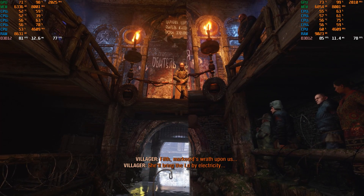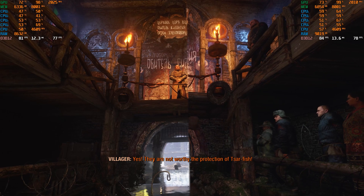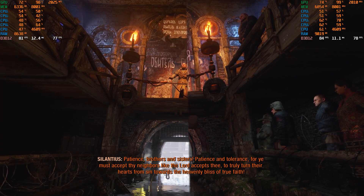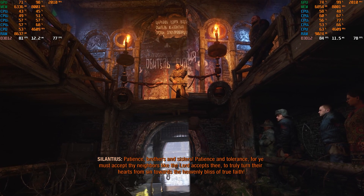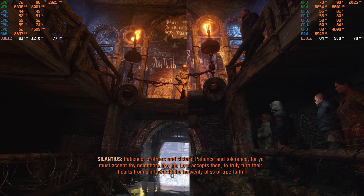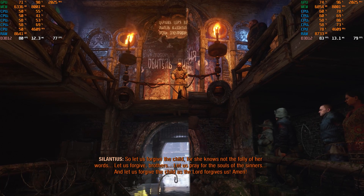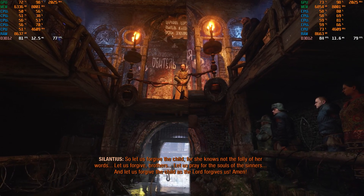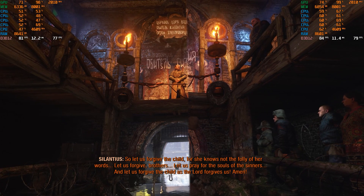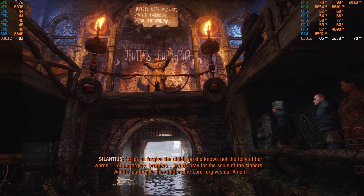Patience, brothers and sisters, patience and tolerance, for ye must accept thy neighbors like the Lord accepts thee, to truly turn their hearts from sin towards the heavenly bliss of true faith. So let us forgive the child, for she knows not the folly of her words. Let us forgive, brothers. Let us pray for the souls of the sinners and let us forgive the child as the Lord forgives us. Amen.